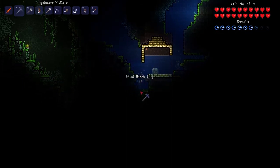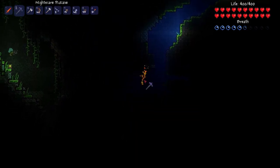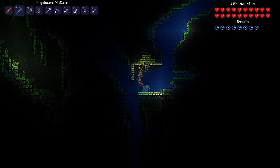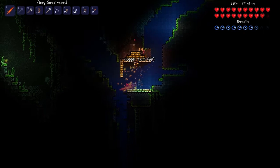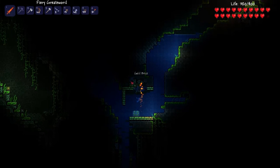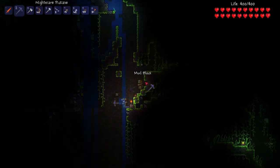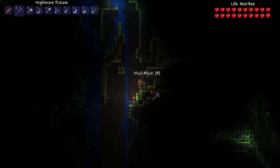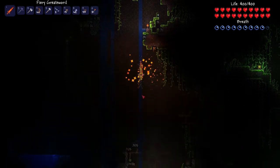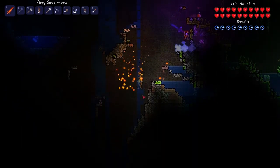I wonder why you would need that. I think you ruined our lives here. We're still good. Why can the bat fly underwater? It's an underwater bat, duh. I thought I saw something in here. I just fell so far. Careful. I'm using the water to fall — it's breaking my fall pretty well.